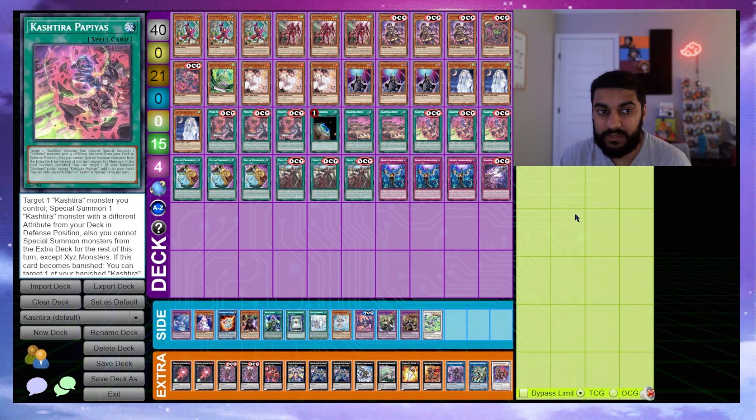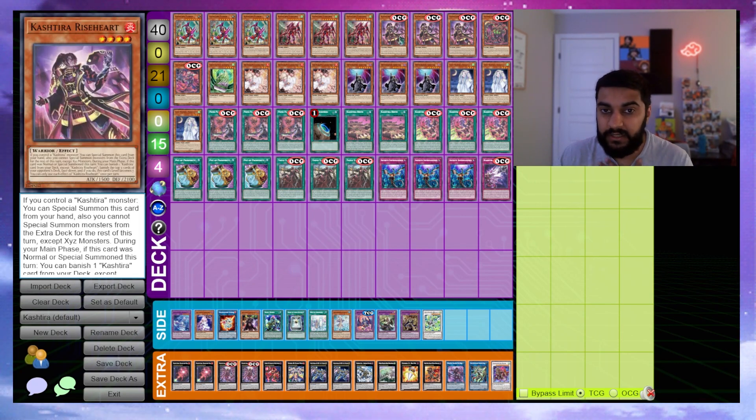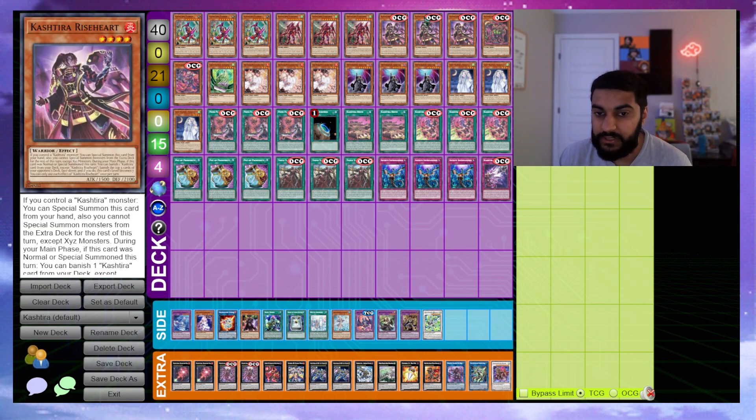We play triple Cashira Papayas. Target one Cashira monster you control, then special summon one Cashira monster with a different attribute from your deck. The restriction is you cannot special summon from the extra deck for the rest of this turn except XYZ monsters. The second effect is: if this card becomes banished, add one of your banished Cashira cards — except Papayas — to your hand. Post-turn one, this plus Riser gives you all sorts of banished Cashira cards to loop back.